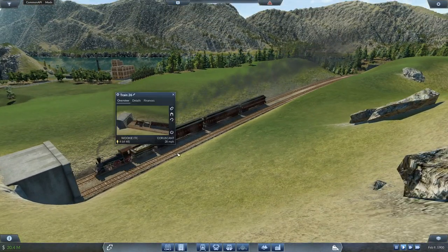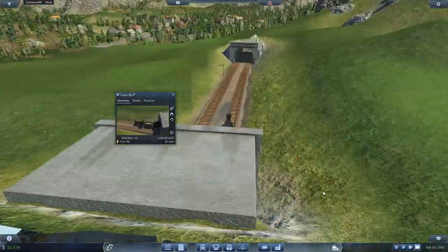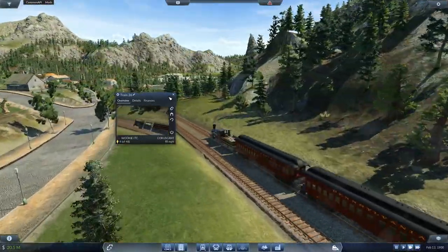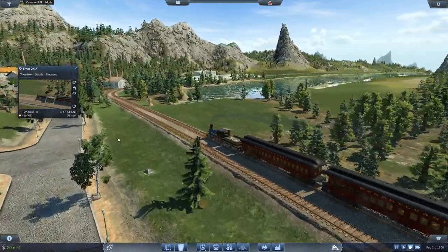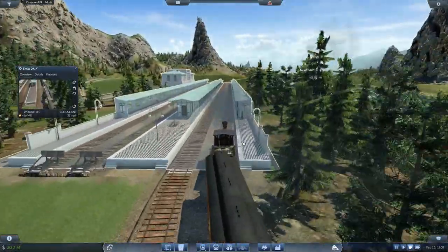Here is our Wookiee Express heading to Coruscant. Let's just follow it for a minute because we don't really follow trains that much. There it goes at two or three times speed — looks slightly more realistic. It's doing a blistering 54 miles per hour, which is awesome. There's a hell of a slow corner here though, so it will have to come down a notch.